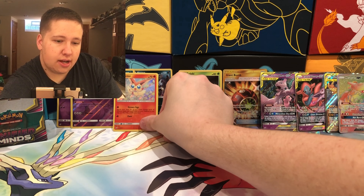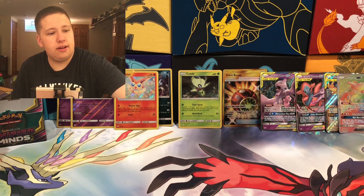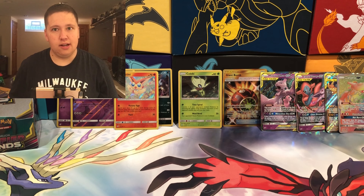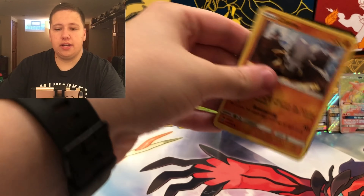That's eight white codes out of what — around ten packs left? Hopefully we get another white code right here... no, dang. We have Slumbering Forest — haven't seen that card yet — Relicanth, Blue's Tactics, Cubone, Yanma, Yungoos, Primanape, Litwick — as Travis Scott says, it's lit — a Fletchling Reverse, and then an Exeggutor Regular Rare.